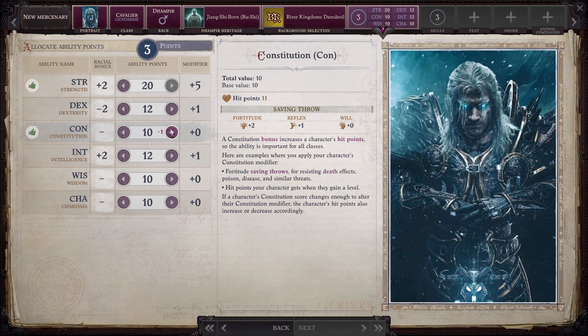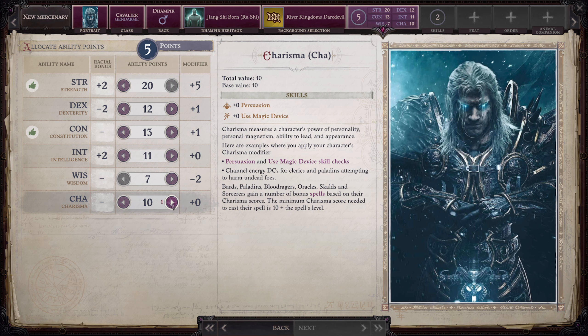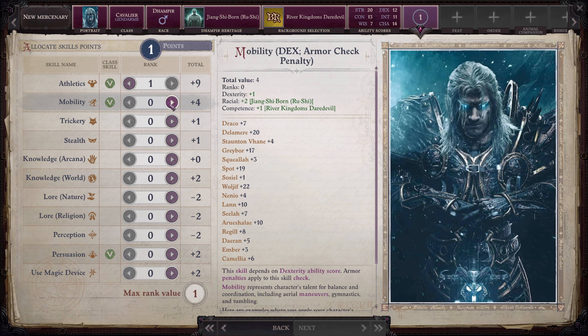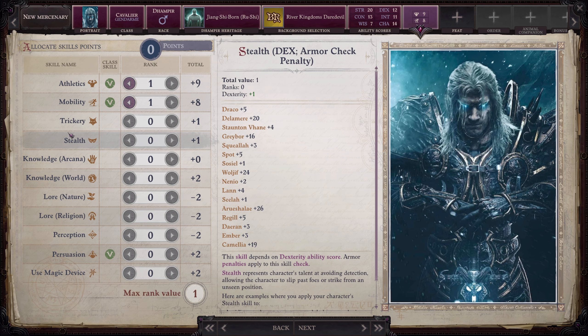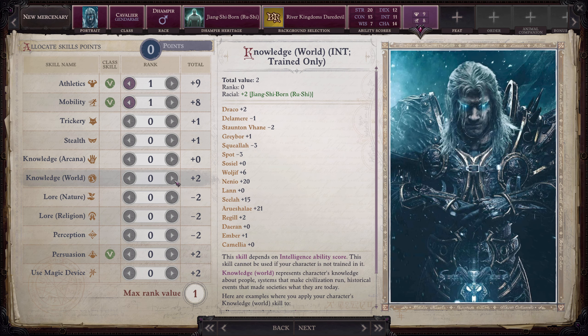Our starting stats: we bump Strength up to 20, Dexterity goes to 12, Constitution to 13, Wisdom down to 7, and Intelligence to 11. Our first skill point goes back into Intelligence to bring it to 12, and then Charisma goes to 14. Real beefy character. We are going to take Athletics and Mobility. Once we take Intelligence to 12 we'll get additional points. Eventually we'll need two points into Knowledge: Arcana to get into our prestige class.